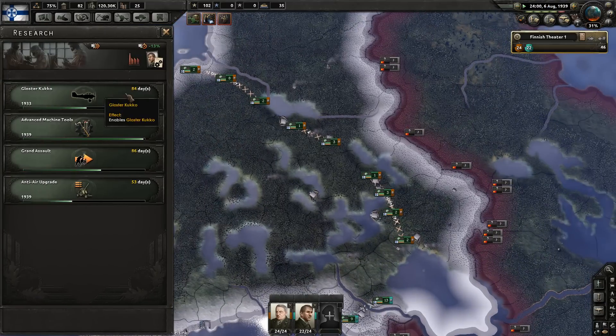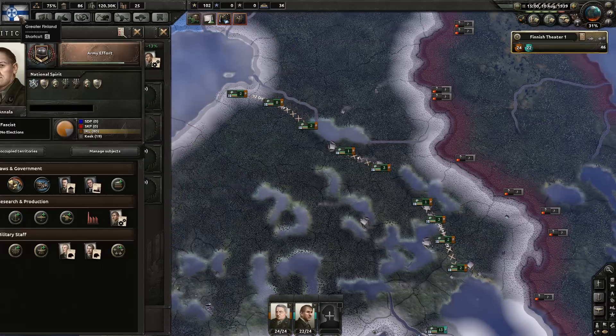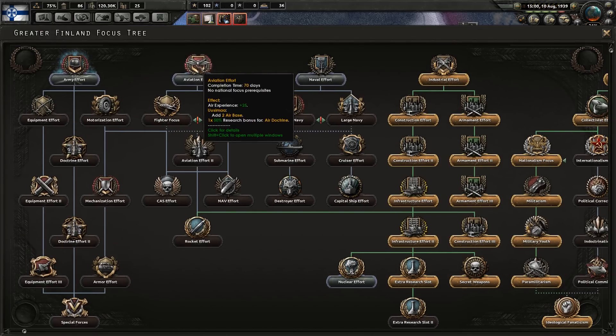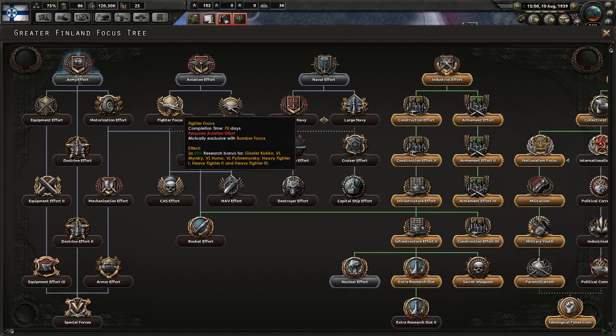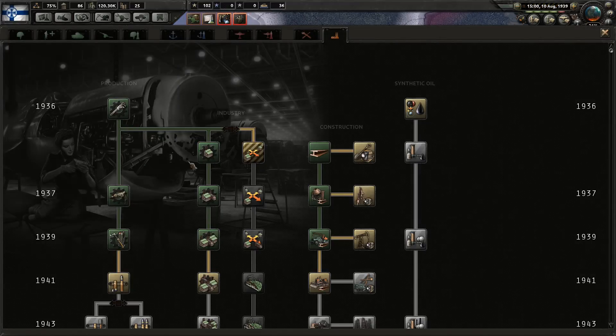We need to wait for that plane — I'm not sure if I want to make these, I might want to wait for the next model. Is there a national focus we can do? It's this one. It's a shame that this one is so useless — experience, air doctrine, and air bases, so pathetic — but then these are the ones you really want to go for, to keep that. They're the ones that really jumpstart your air industry.